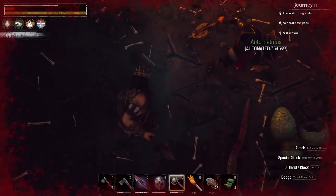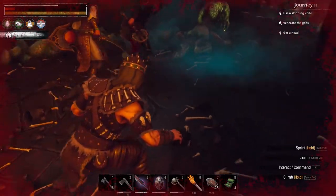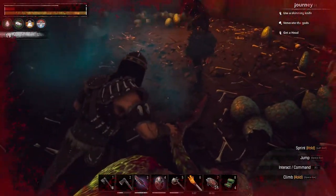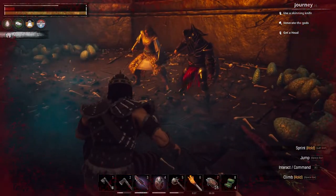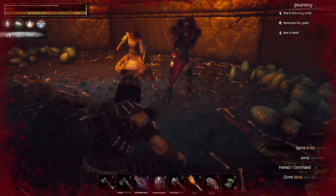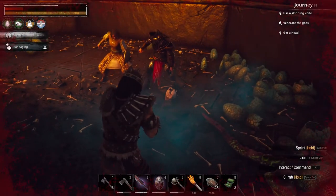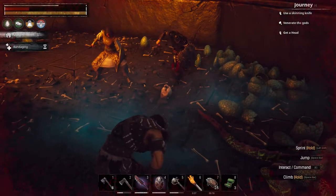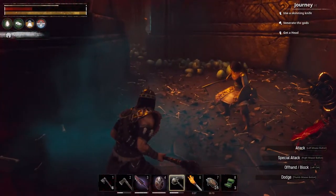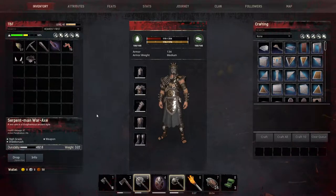I don't see it. What do you mean you don't see it? I dropped it. I don't see it — do you see a bag or anything? I'm pressing E and everything. You're still holding it, dude. What? No, I'm not. You're still holding those Serpent Man War Axe. How is that even possible? Yeah, if you're holding it he won't drop it — you can't drop it while equipped. Never mind. All right, how about that? I'm like, I'm looking at you and you're holding it. I don't know what you're talking about.